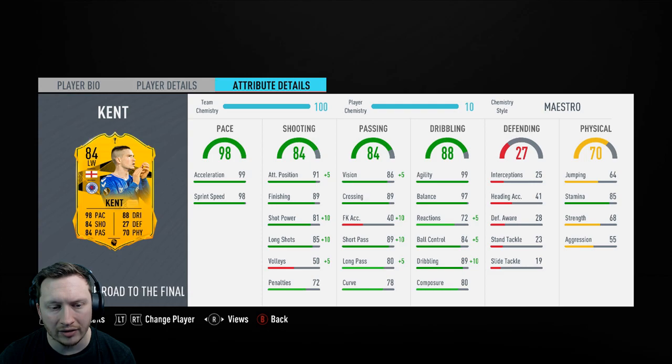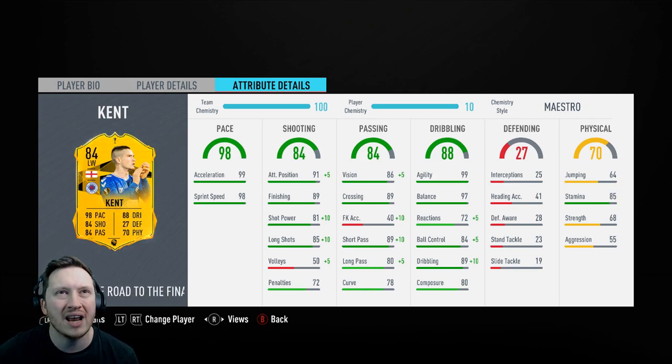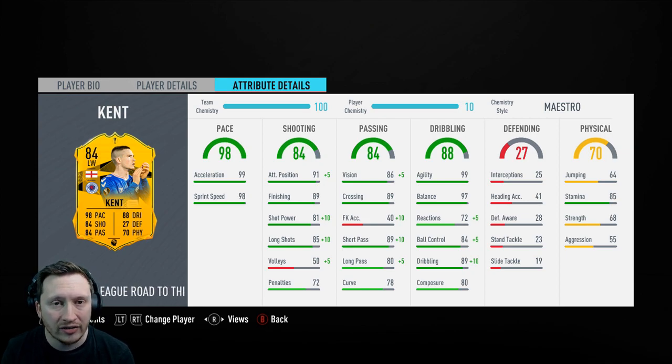It just goes to show that you don't need super high-rated cards. When this came out it was 30 to 35k. Celtic are out now, Rangers are through - so if you'd picked Forest you'd be a little bit miffed, but with Kent you've got that upgrade. With an 84-rated card we now have a 93-rated card essentially with a chem style, and it only costs 30,000 coins. You don't need to break the bank in this game to have very good cards. The reactions are still going to be quite poor - it's only gone up to 77.